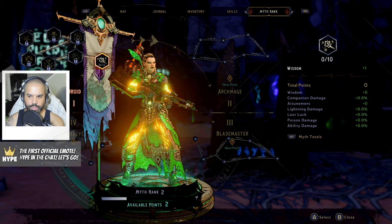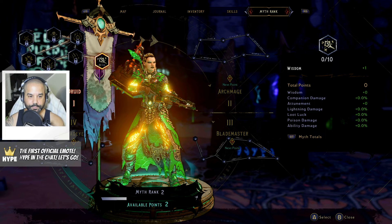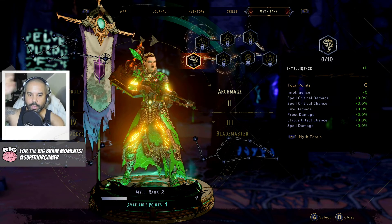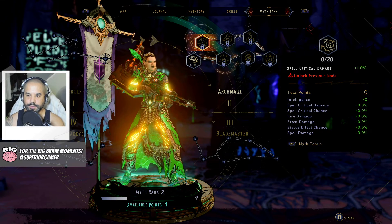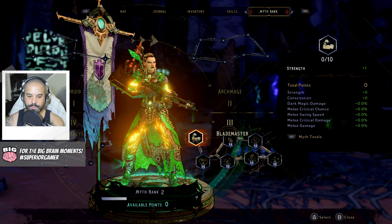Myth totals — wisdom plus one. Do we even have a point? We have two points. Oh — it spins you around clockwise. I see, I understand now. And we have no more points.